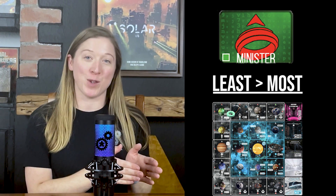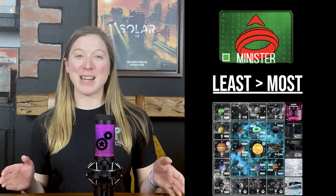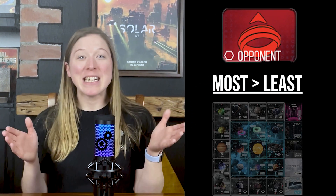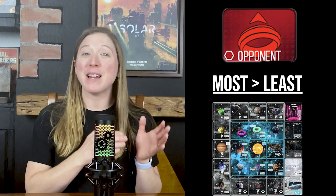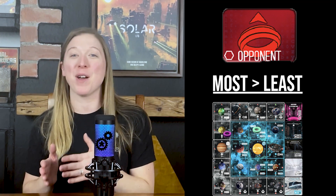If you see the move outpost icon, move an outpost belonging to the AI player from the zone currently worth the least influence points to the zone currently worth the most. If there is a tie, you decide the zone the outpost is taken from and moved into. If you see the opponent outpost icon, take one outpost token belonging to an opponent of the AI player from the zone currently worth the most influence points and place it into the zone which is currently worth the least. If there is a tie, you decide. If more than one player has outposts in the zone the outpost is to be taken from, take it from the player who has the most in that zone, or if tied, from the player who currently has or is closest to receiving the first player token.